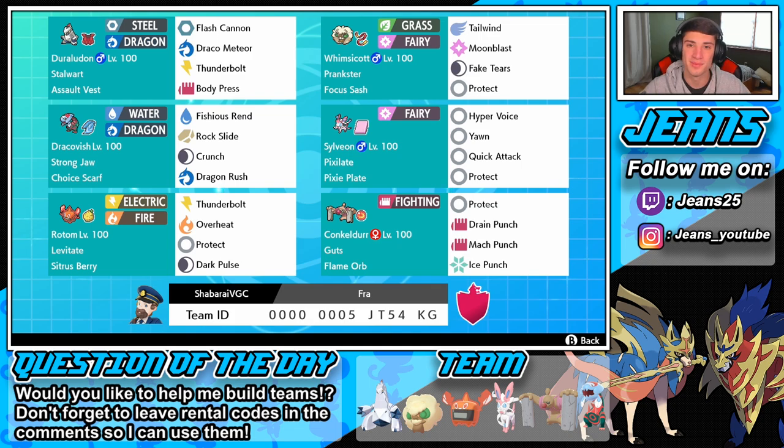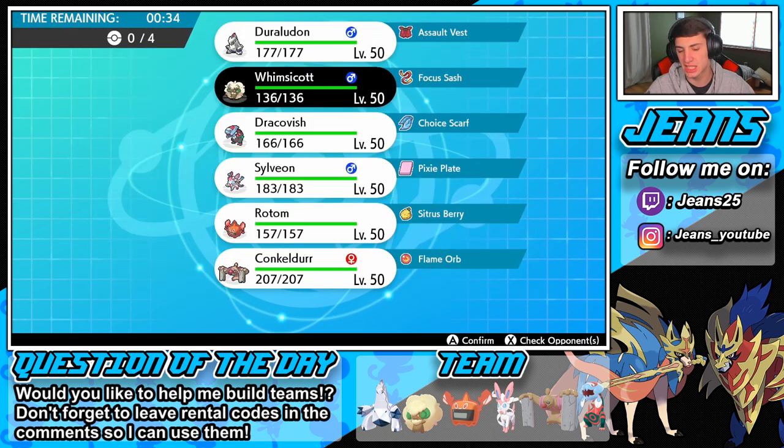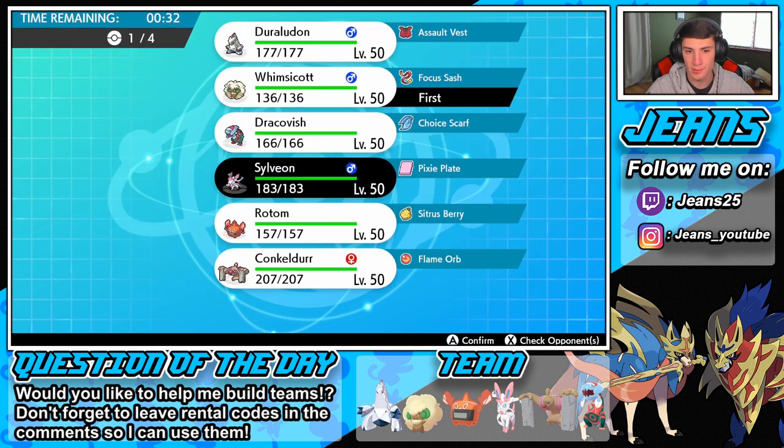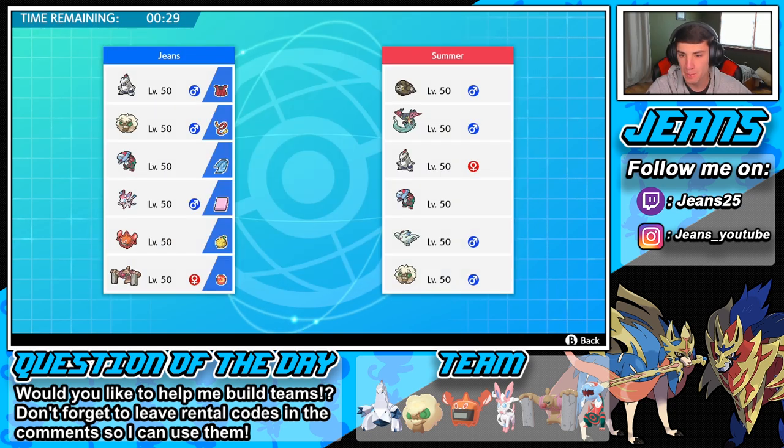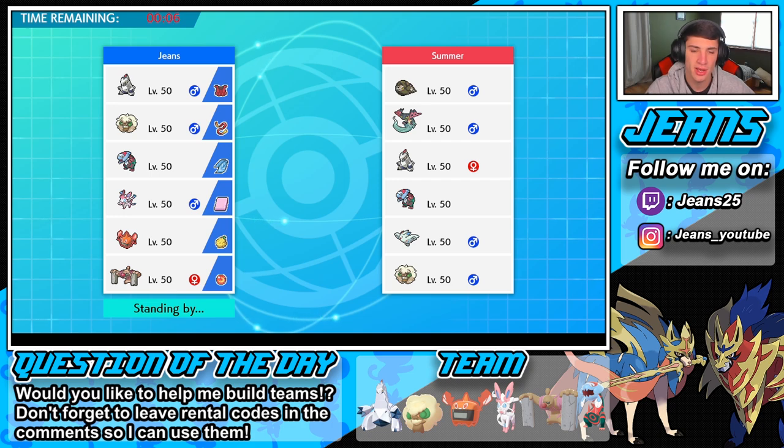Let's hop into some ranked battles and try to get some wins with this first-place team. Match number one — this guy has a Dracovish of his own so we're gonna see a little Dracovish mirror matchup. I can see him bringing it in the back; I'll probably bring mine as well with that Choice Scarf. I think we're gonna go Whimsicott and Sylveon to get that lead going, then bring Dracovish in the back end. Duraladon is gonna come in as our fourth — he has a lot of coverage, he's our best bet.